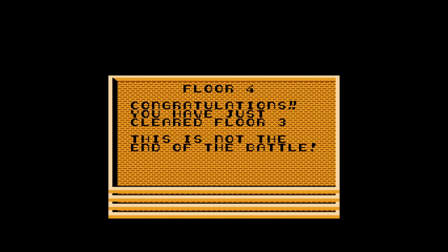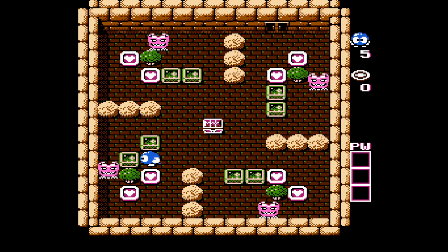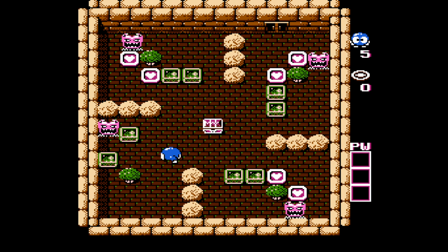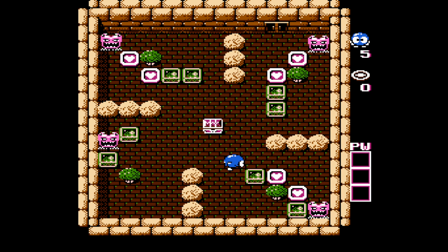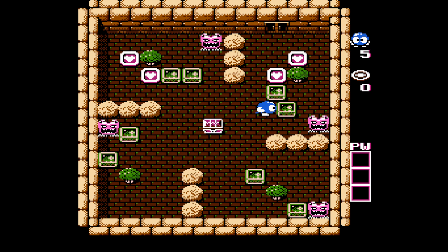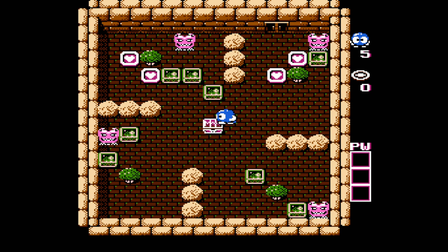Moving right along to the fourth floor now. So these are the Don Medusas — the exact same effect as the Medusa except these ones are mobile. So we cannot be in line with them at any point while they're moving. We can move around them while they're not in line with us, but we have to be very aware of their whereabouts at all times. Again they can shoot through the bush here.